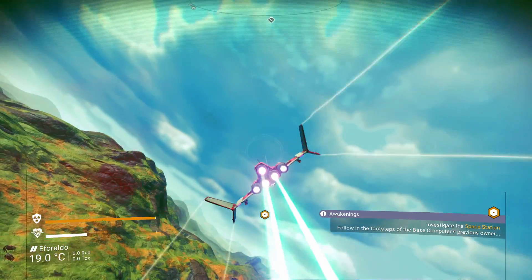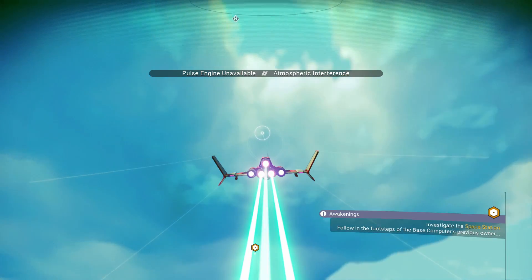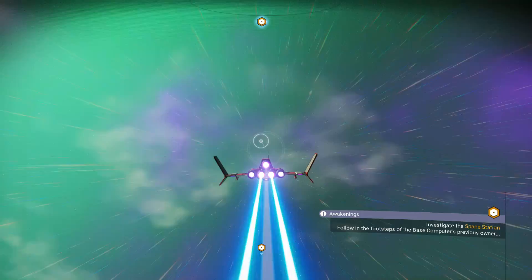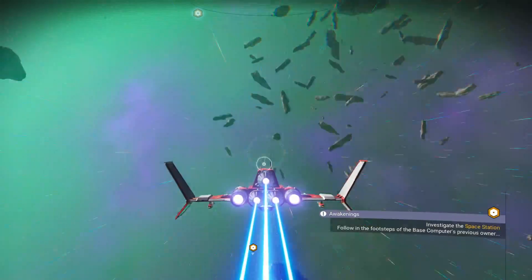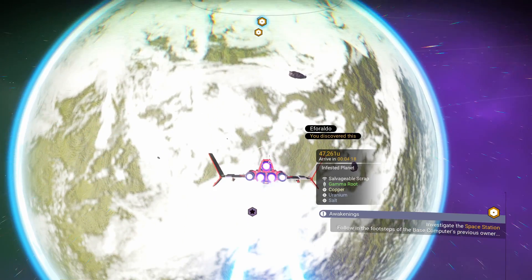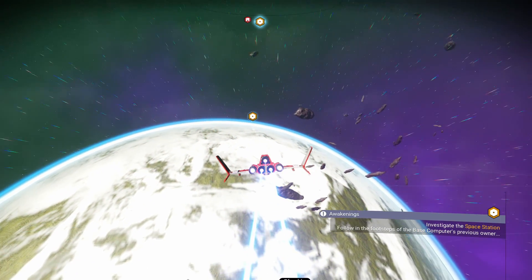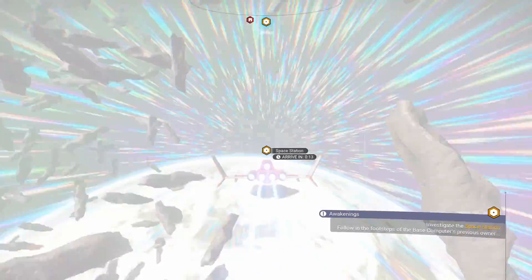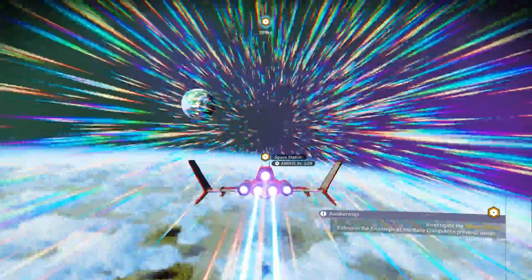Where do we need to go? Over there. From first glance this planet really looks nice, but it was so hard to traverse. Now that we're in outer space, I need to change the settings a little bit because flying is still adjusting. Cause yeah, from first glance the planet looked really nice.